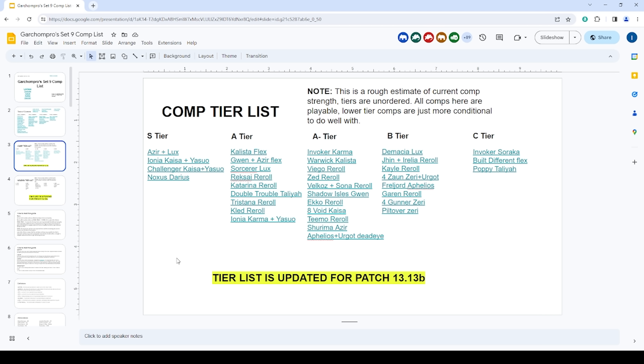Noxus Darius is definitely the best reroll composition, playing around Darius plus Katarina carry. Kalista flex, which I talked about in my last video, plays around Kalista plus Kaisa, Yasuo, Urgot, running a Rageblade Kalista in the mid game to tempo into a nice top four. Gwenazir flex is another variation if you're carrying Azir and want another AP carry that isn't Lux.